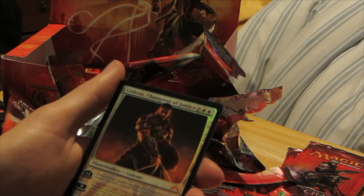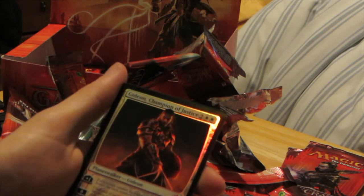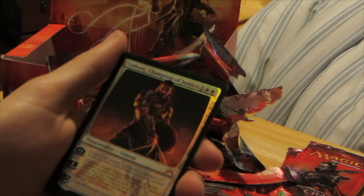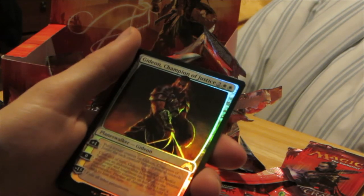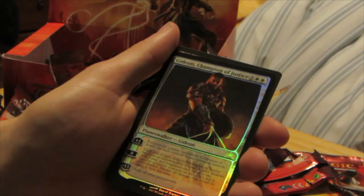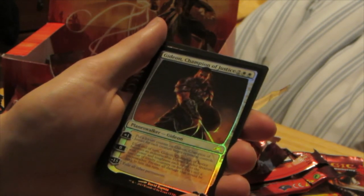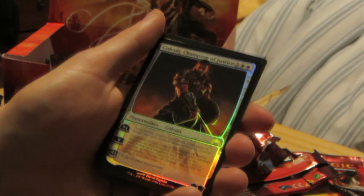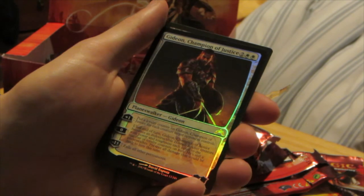Oh my god — that is freaking awesome! I'm gonna have to check out how much this costs after I'm done. Gideon, Champion of Justice — shiny! Wow, that's awesome. Put a loyalty counter on Gideon, Champion of Justice for each creature target opponent controls. Until end of turn, Gideon becomes an indestructible human soldier creature with power and toughness each equal to the number of loyalty counters on him — he's still a Planeswalker. Prevent all damage dealt to him this turn. And his ultimate: exile all other permanents. This is a winning card right here. Very nice card. On to the next pack.